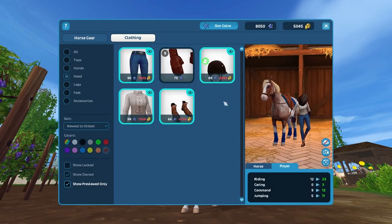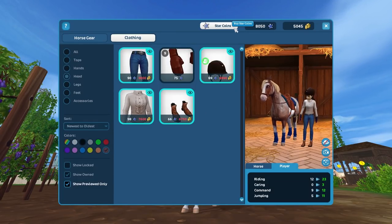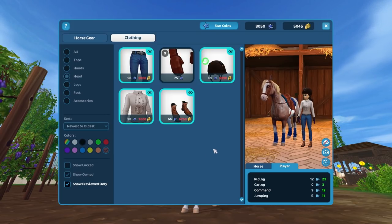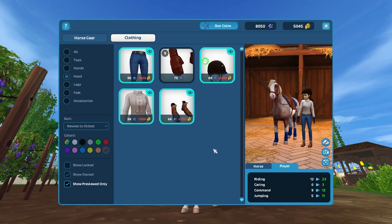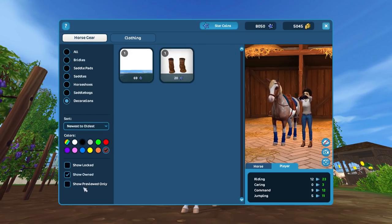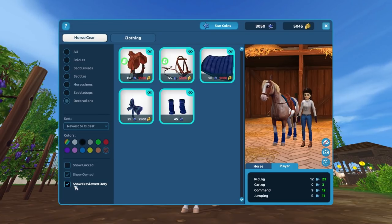If you ever run out of Star Coins, you can press that button and be sent back to starstable.com to buy more — that's really, really convenient. And this works for the horse gear as well with the previewed thing, so if I go back to horse gear and click 'show previewed only,' I see all the things I'm currently wearing.